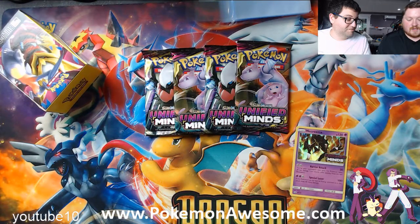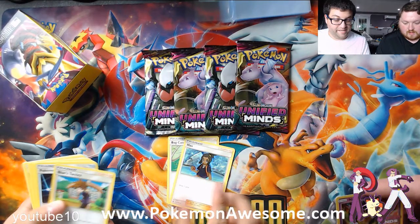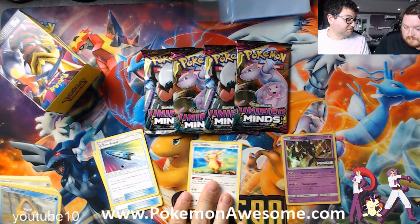So Bug Catcher — draw two, flip, draw two more. We've seen this before. We get Howe, Blue's Tack, Pokemon Communication, and Surfboard. Audino we've seen in the past. Billy DeLogia, draw one card. You're going to put this in most likely just so you can draw power.